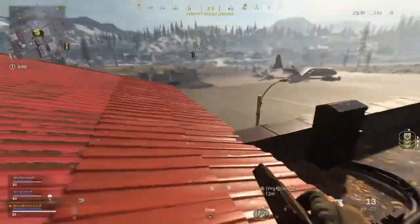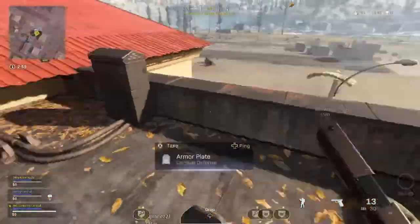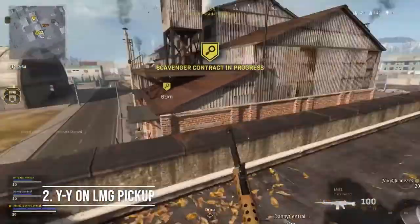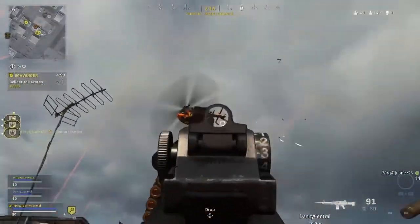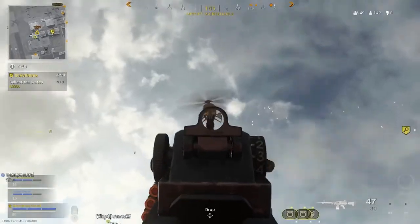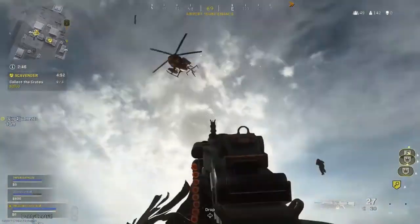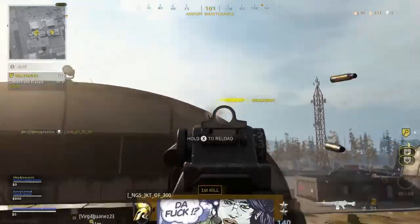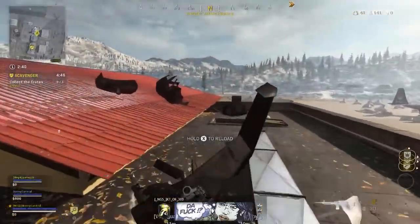One thing you'll probably find an absolute pain in Warzone is when you pick up an LMG — the amount of time it takes to get to the point where you can start firing, especially at early game. Well, if you quickly YY or triangle-triangle when you pick up the LMG, you'll skip that animation and can start shooting instantly, which can make all the difference at the start of a match.